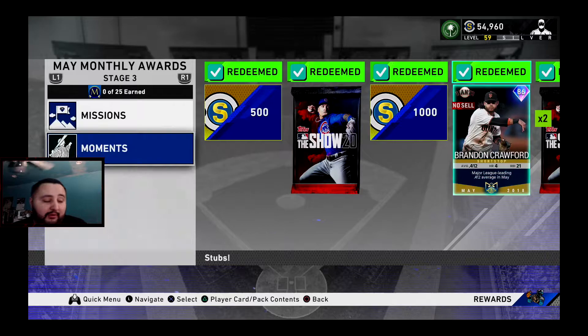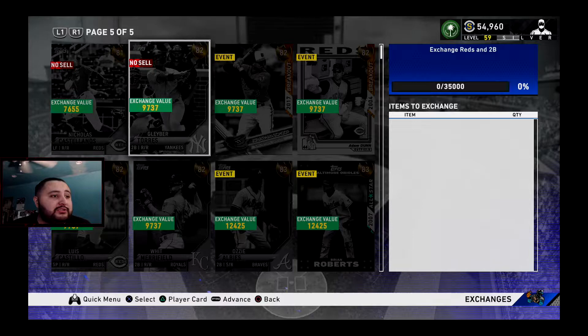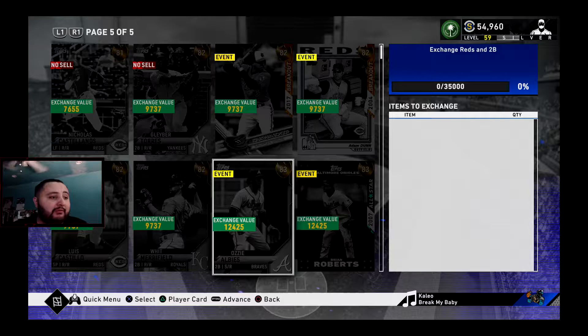You're going to do all these moments right here — it's going to total you out to 15 out of 25 program stars. Then you're going to come to Missions Exchange: Reds and Second Baseman.